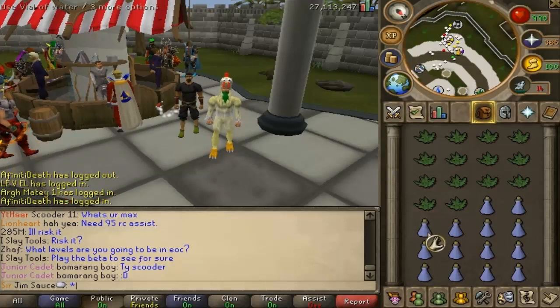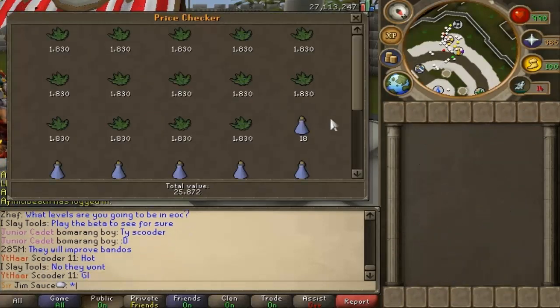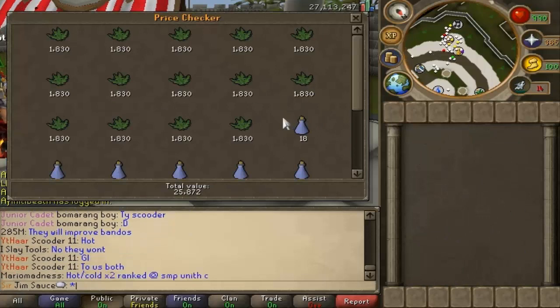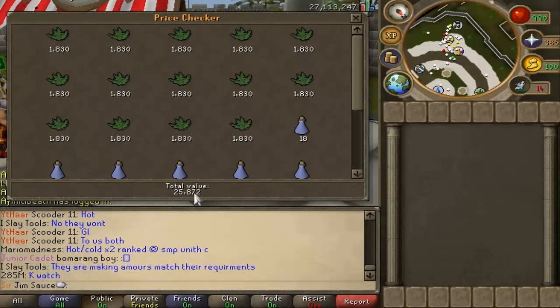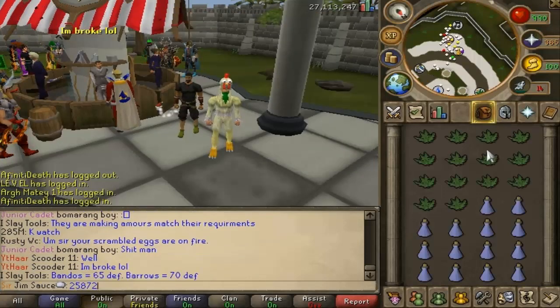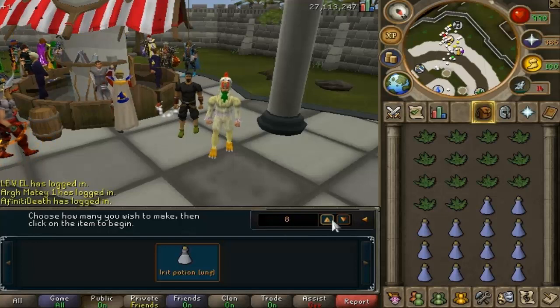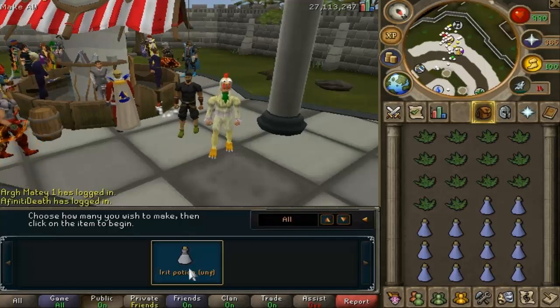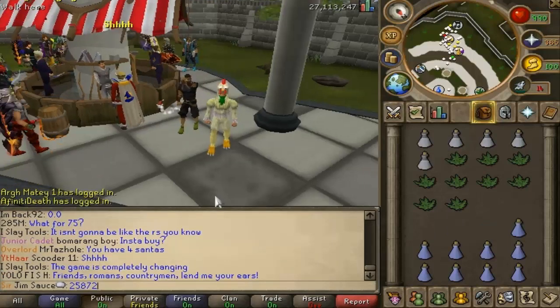Anyways guys, we have some clean Irrit herbs and we have some vials of water, and we're going to price check this right now. We have 14 of each — that is key, because it's even numbered between both the herbs and vials in the inventory. The full inventory itself is 25,872. All you have to do is click on the herb, click on the potion, and there'll be an option to make a certain amount. Make sure you have it on all — it's the most efficient. And as you can tell, it is very fast.